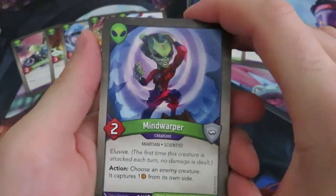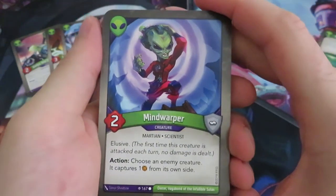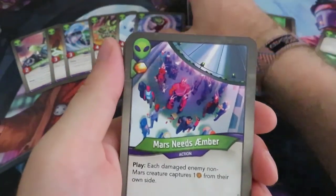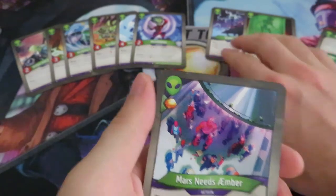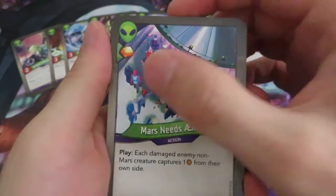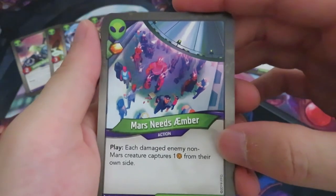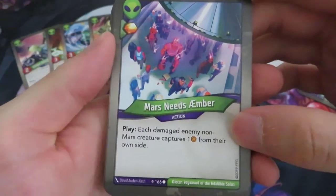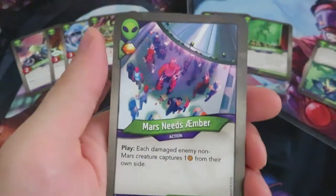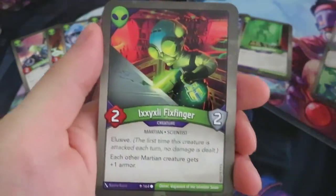We didn't have a lot of creatures in Sanctum, but we're really making up for it in house Mars. We've got a Mind Warper: two power, elusive, and the action is choose an enemy creature — it captures one from its own side. We know that one. Then we have the action Mars Needs Amber: it gives you an amber and says each damaged enemy non-Mars creature captures one amber from their own side. That's also really nice amber control.